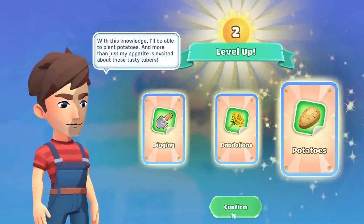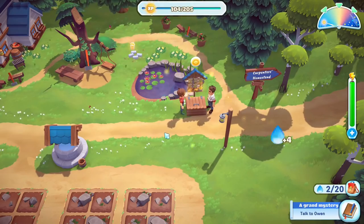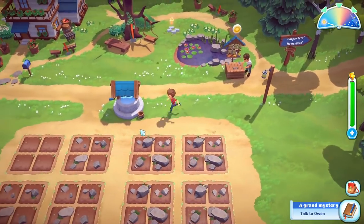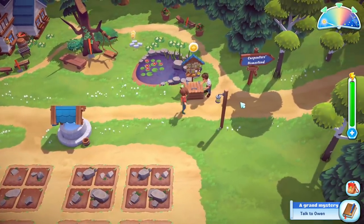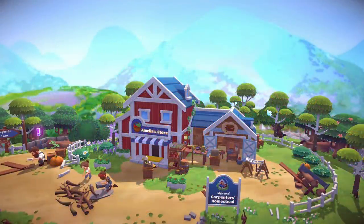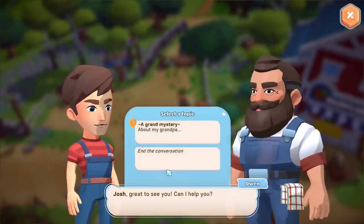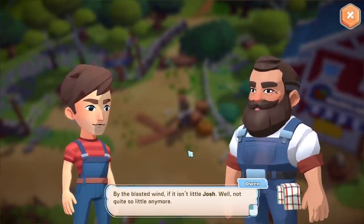We arrive at the carpenter's homestead. I want to take a look at the map but the loading screens are so fast I keep missing them. Owen greets me — 'Josh, great to see you' — and mentions that Grandpa told him he was handing over the farm. Grandpa was apparently acting a little strange and very secretive recently, but he might be with Mayor Connor in town. Unfortunately the storm destroyed the bridge so we can't get into town.